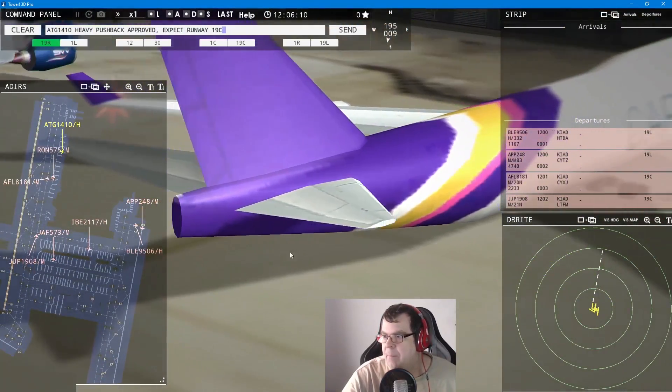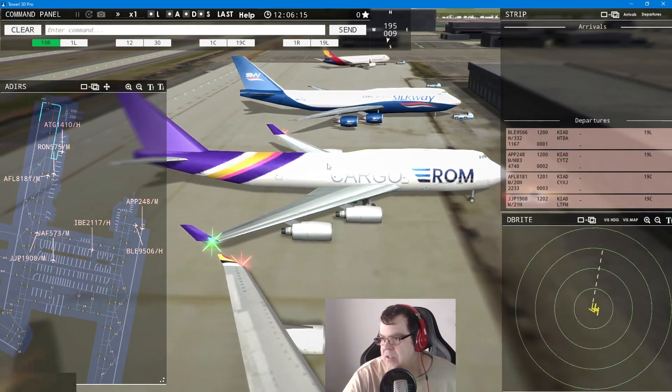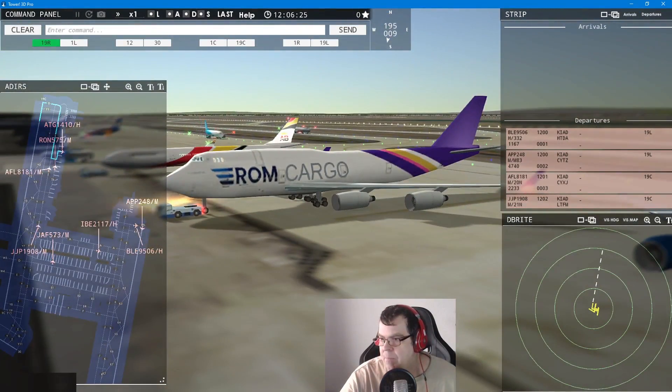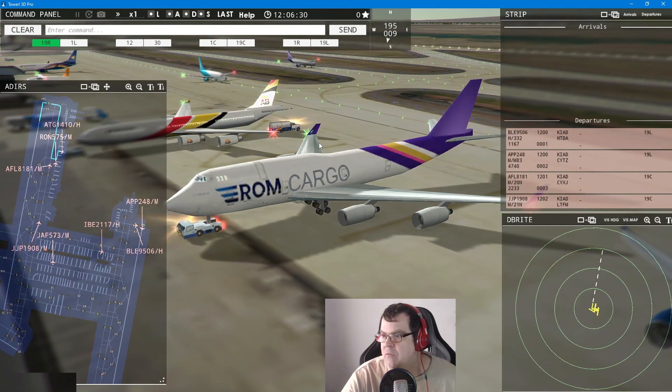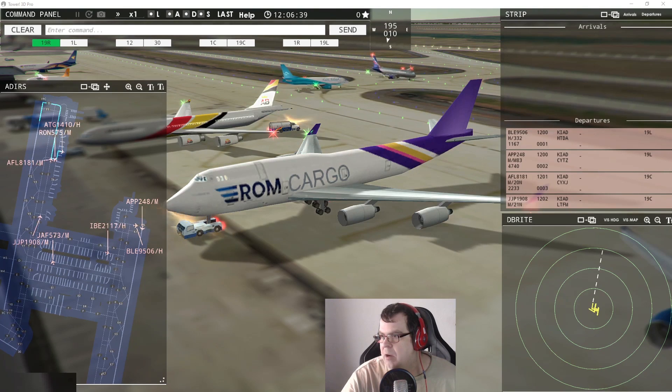Mold Cargo 1410 heavy requests pushback — pushback approved, expect runway one-niner center. Look at this one — it looks like Thai but it looks like ROM, being Romania. It's called Aero Trans Cargo — check it out, that can be in your fleet as well. Let's see if those two give way to each other — Aeroflot should be a little bit faster because he's turning. Come on — go, go!